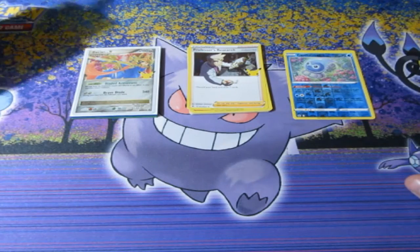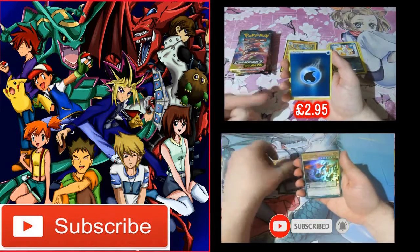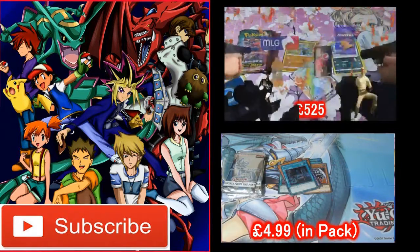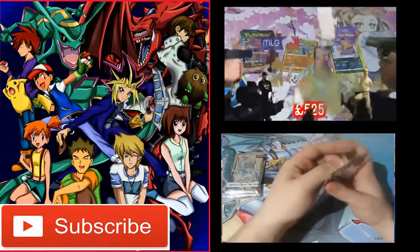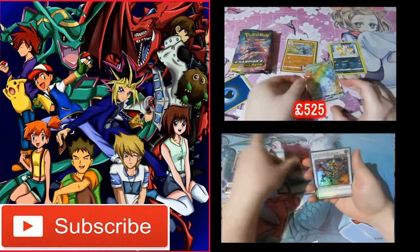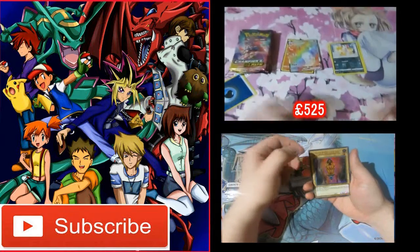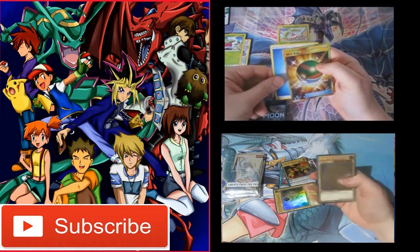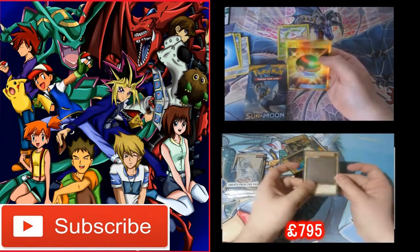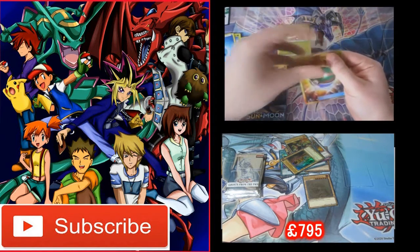Not bad — some good Holos right there. A Venusaur and a Birthday Pikachu, I'll take that any day. I don't have a clue what the values are, but I'm sure they'll pop up. Oh! Oh my God! We got him! We got him! Oh my God! Oh! Oh my God! Competition!